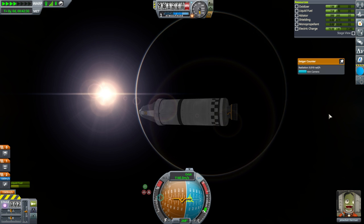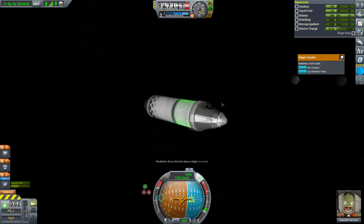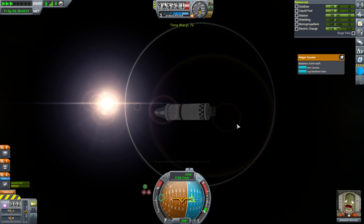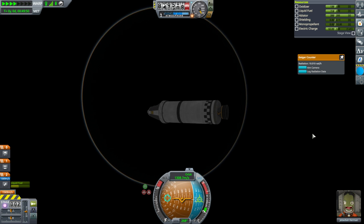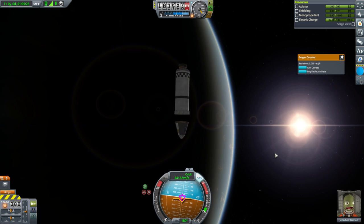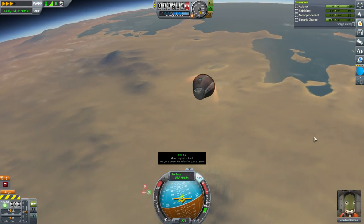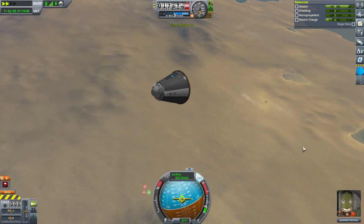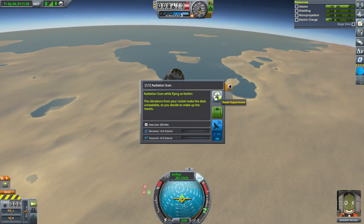Let's take a look at the Geiger counter readings as we come down. We got the radiation data and temperature data logged. Peak radiation was 10 — a nice round number to remember. We only used 33 ablator, so we're still pretty good on the heat shield. I'm sure packing 100 will be enough for the moon. Parachute deployment, and splashdown. We got 21 science earned there, plus some extra science from the contracts. Jeb is now at level 1.